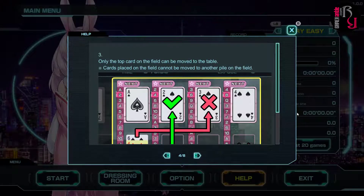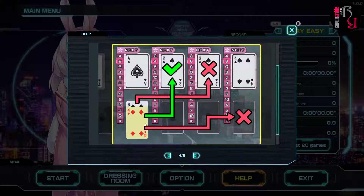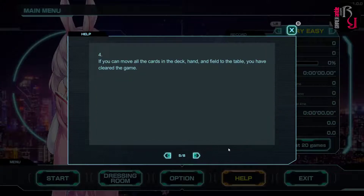Only the top card on the field can be moved to the table. Cards placed on the field cannot be moved to another pile on the field. The diagram shows a 4 can go onto the table, but a 6 cannot go onto the 3 because it's not on top. You move all the cards in the deck, hand, and field to the table to clear the game.